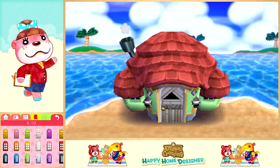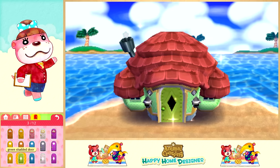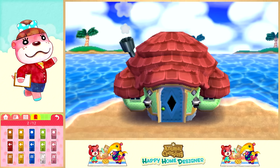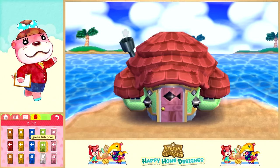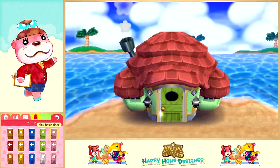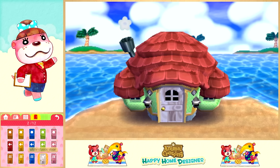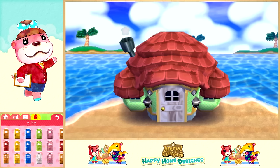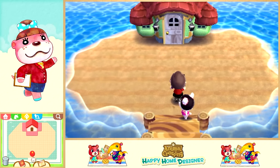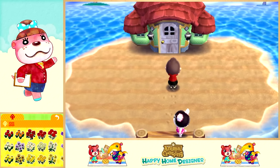I don't know what kind of door I want. Oh, that's cute - there's a little fish design. That doesn't really match what she wanted though. There are so many decisions to make. I'll go with the circle door. All right, so that's her exterior sorted. I guess I'll put some palm trees outside - that'd be nice.